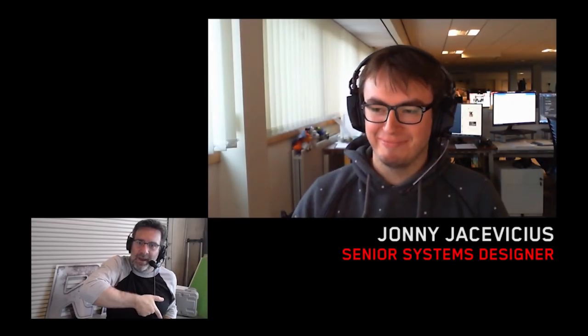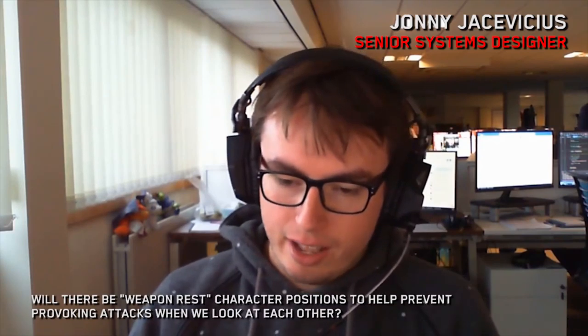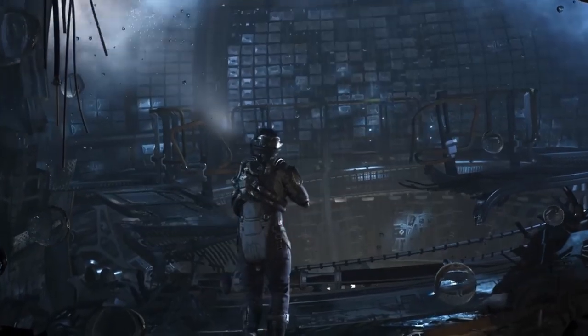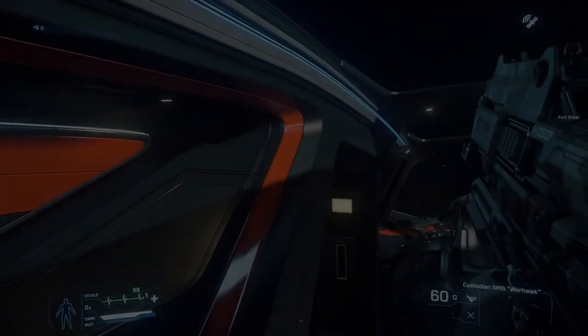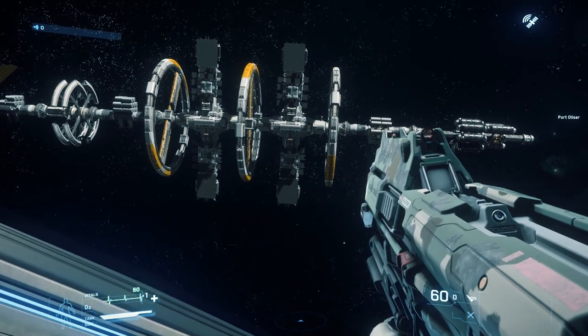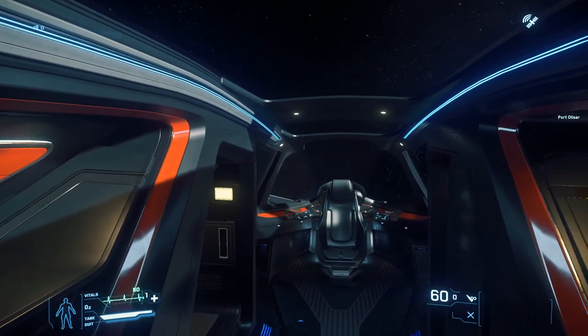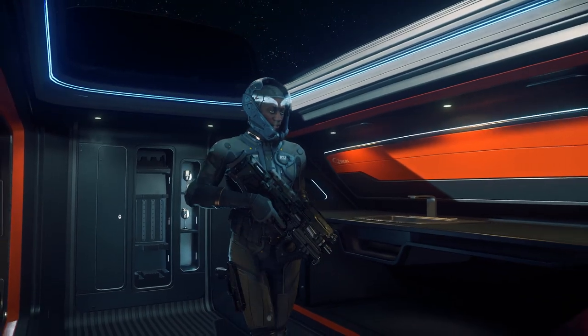The next guest is senior systems designer Johnny Jassivius. The question for Johnny was: will there be weapon risk character positions to help prevent provoking attacks when looking at other characters or NPCs? Johnny said of course — not only did they want this for players, but for NPCs too, so you could walk into a room and quickly understand who's uptight, who's trying to shoot everybody, and who's trying to be your friend. This was added as a first implementation in Alpha 3.3, but you can only trigger it by holding F and using the interaction menu — no keybinding yet.